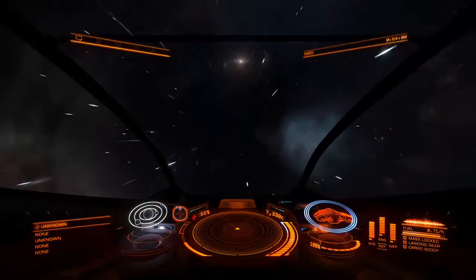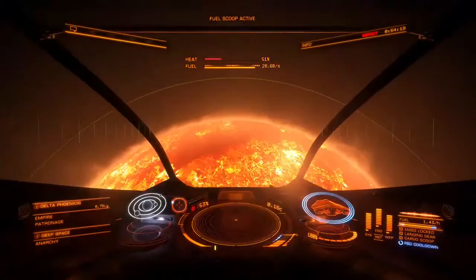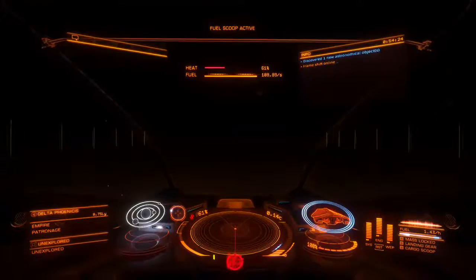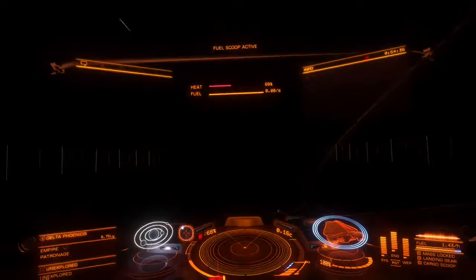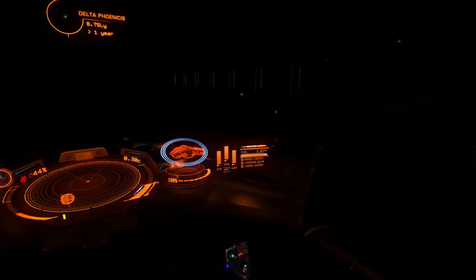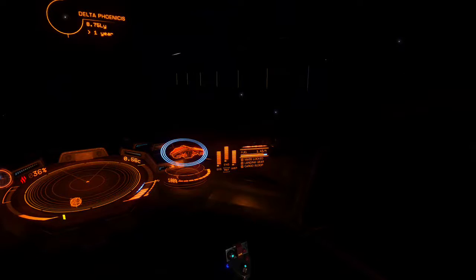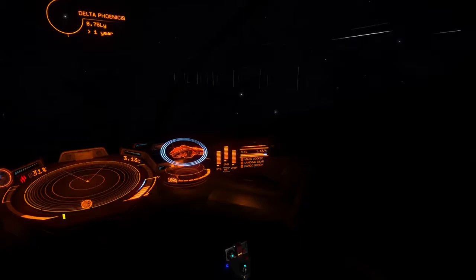That part's always terrifying. But I have what's called a fuel scoop, so I can refill my fuel while I'm traveling. Fuel scooping complete. On a trip like this, it's not really necessary because I could make the entire trip within a gas tank. The white portion in the center of the screen shows how much fuel it's going to take me to get to that star. Underneath are the requirements I mentioned — the checklist. You can't be mass-locked, which means you can't be too close to something massive. Your landing gear has to be up, and you can't have your cargo scoop out.